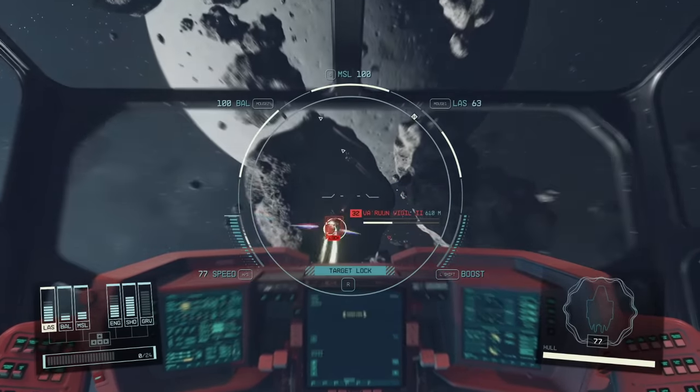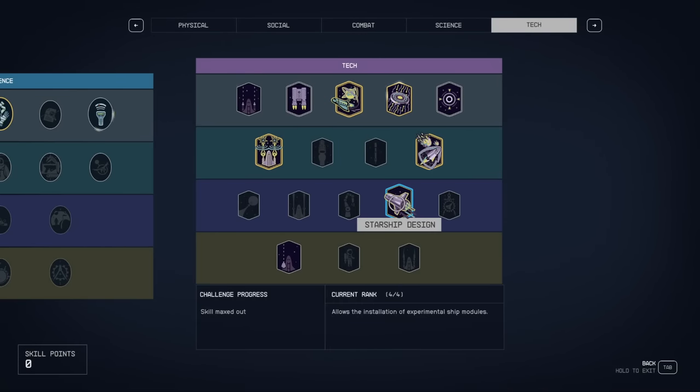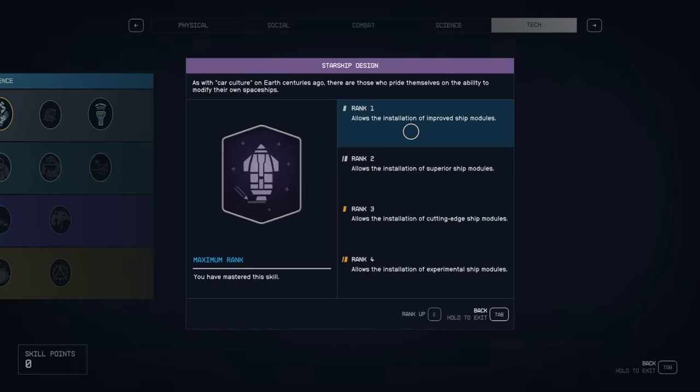The very first place we need to begin is not at the starport — it's actually in your skill tree. There are a few perks in the tech tree that will immediately open up the world of ship building to you.